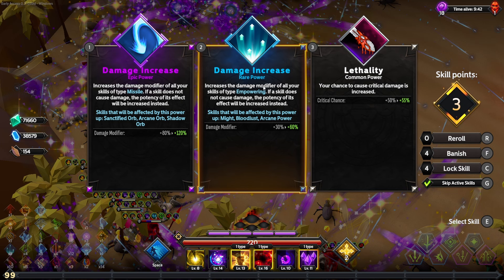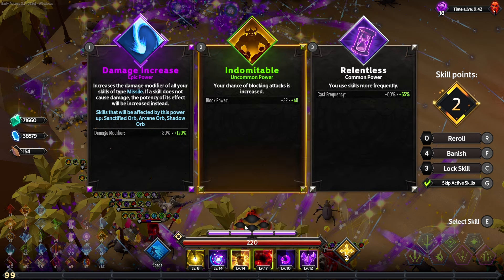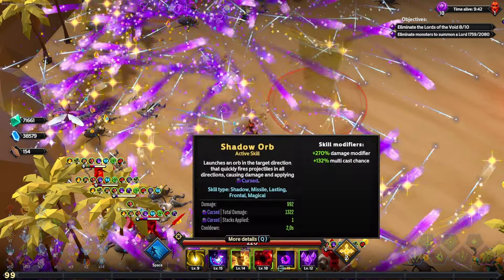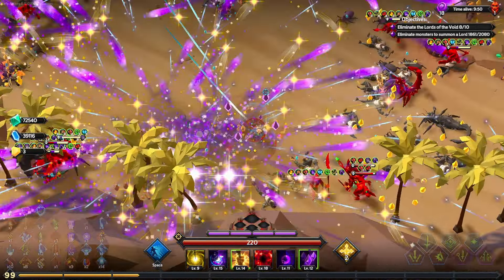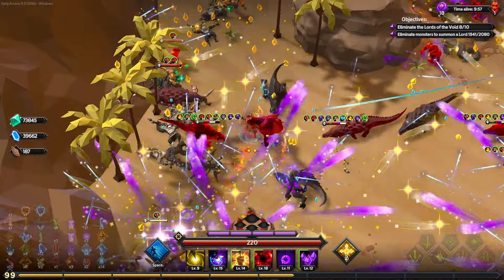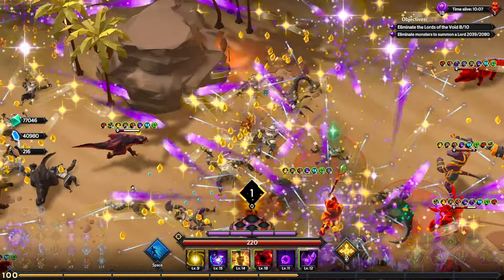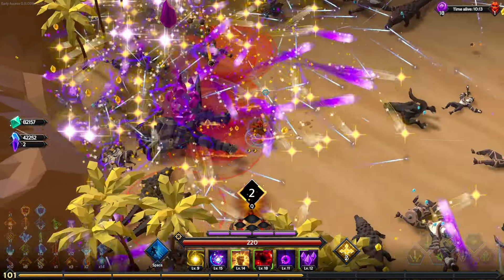Four or five more level ups — we're leveling up really quickly even without doing much. We get the damage increase for empowering; we were on 200, 220, and 145, and after locking and upgrading we went to 235 and 160, so as mentioned the damage increases do affect the buff orbs. We don't need area of effect for these so we'll banish that, grab the rare cast frequency for Bloodlust. We're on a 0.5 second cooldown for Bloodlust at Overlord cycle one — pretty respectable without much effort.